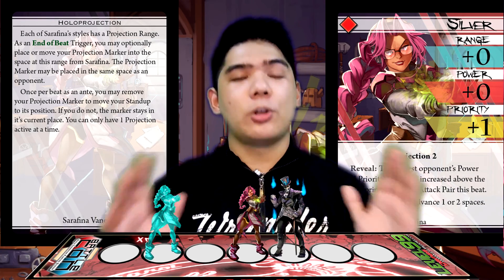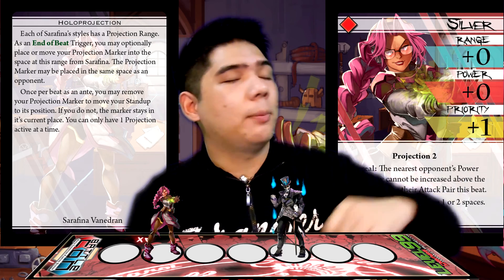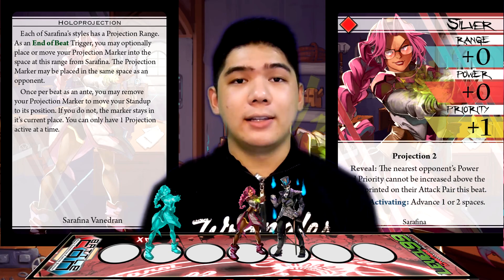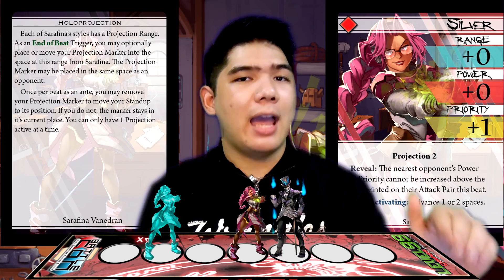During the anti-phase, Serafina may go to the space where her projection marker is and then put the projection marker off the board. Otherwise, it stays where it is. Note that Serafina can only have one projection up at any time.